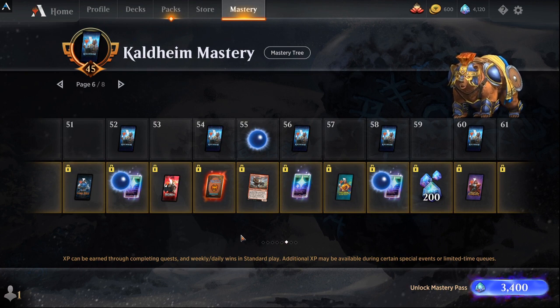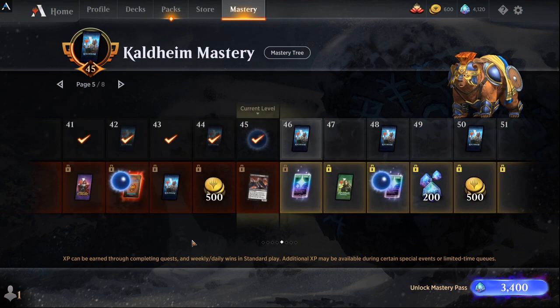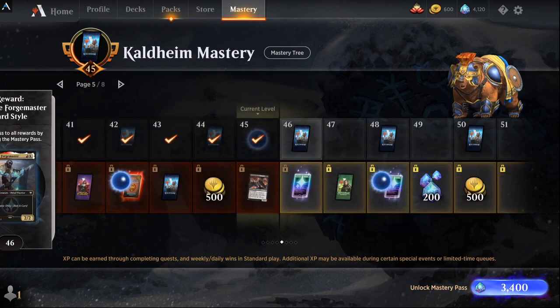Cosmetics aren't worth anything in gameplay, so I look at value as pure cards, packs, and tokens — things that add substantial gameplay value to your decks, your playing, your time spent building. You'll also get four random mythic rares at level 44. They might be something good or something you don't need, but they'll be there.